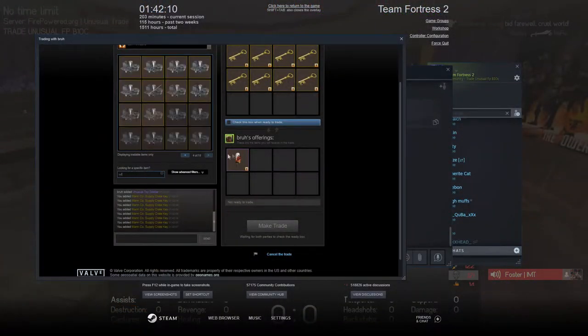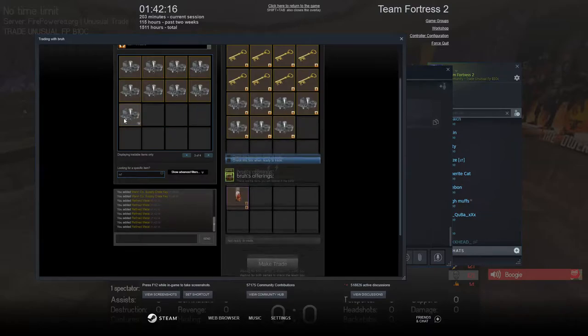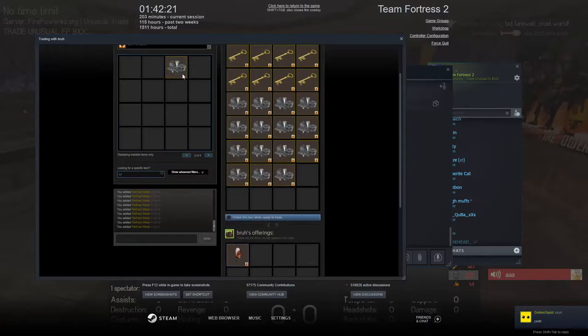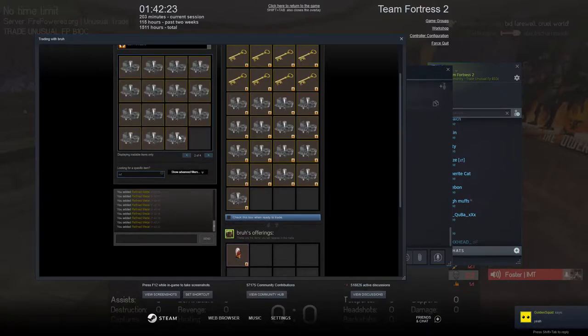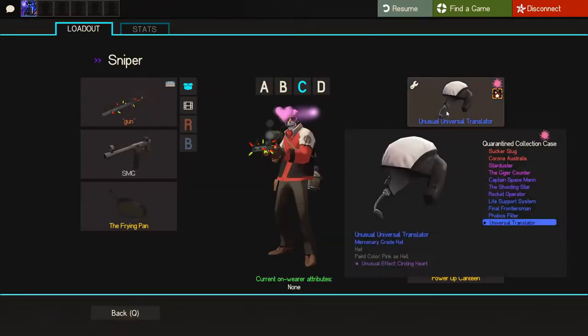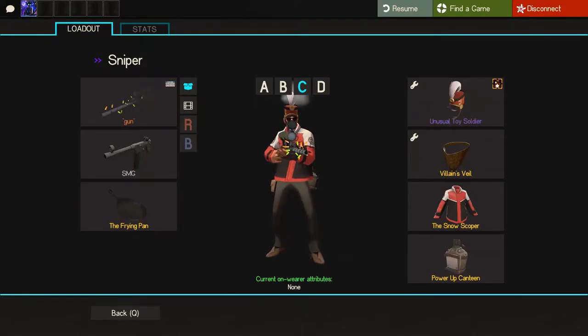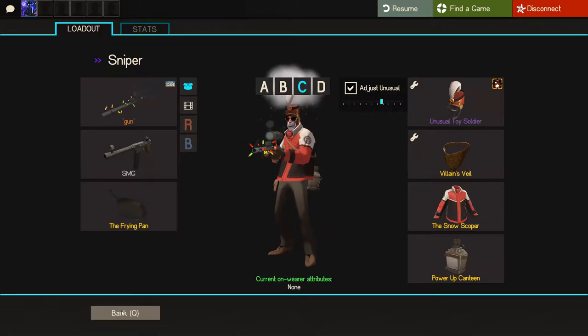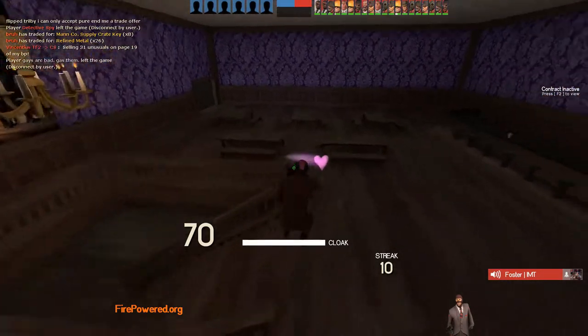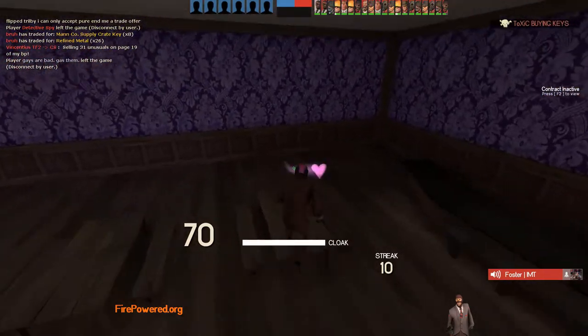Same day, buying a Blizzard Storm Toy Soldier for 8.5 keys, and I'll be the only seller. Just gonna try to sell for 9 or something. See you next trade. I got it — it's an alright hat. Oh, it's a sniper hat; I thought it was a soldier, but that's okay. I think I like my Translator more, to be honest. I'm just gonna keep it listed for now.